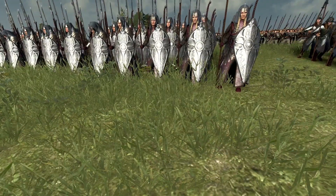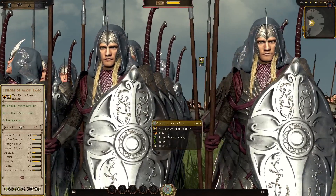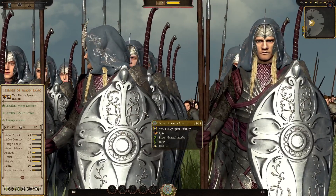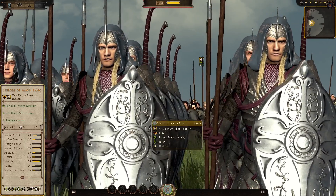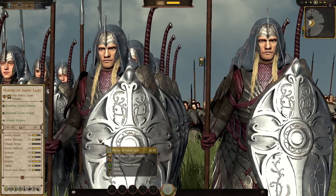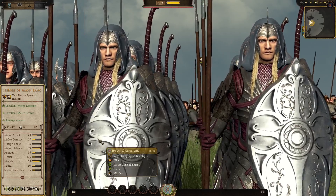Now the Heroes of Amun-Lank — you go instantly from a mid-tier spear unit to the elite, arguably one of the best spear units in the game. You've got green across the board on the left: excellent melee defense, excellent melee attack, average armor. Melee attack 43 for a spear unit — it's incredible. Charge bonus 15, obviously it's a spear unit, not good at charging. Melee defense 69 — it uses that funny number but it is incredible.